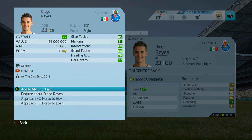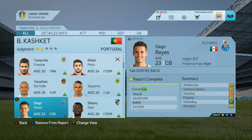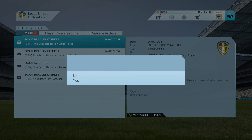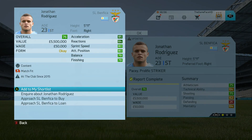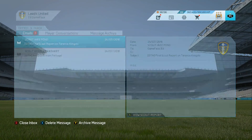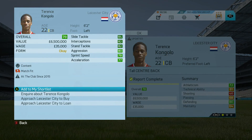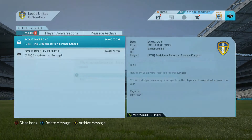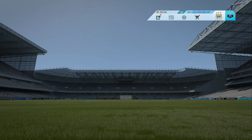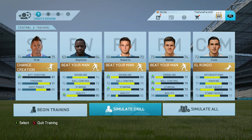We've got some scout reports back. Diego Reyes looks like a really good centre-back - almost too good for us, so I'll add him to my shortlist as one to keep an eye on. Dota Rodriguez the striker looks really good but will probably be out of our price range. Kongolo also looks really good - he's tall, left-footed and fast, which is what you look for in a left-sided centre-back. Sadly not going to be able to afford those players.